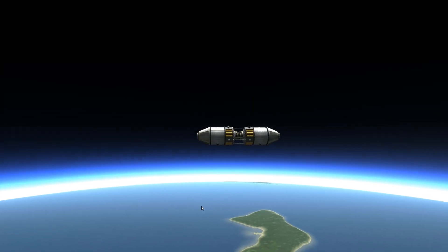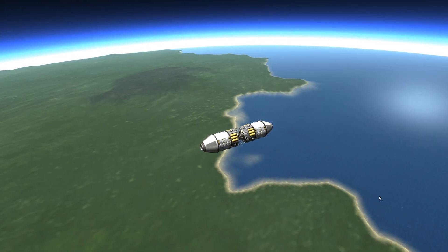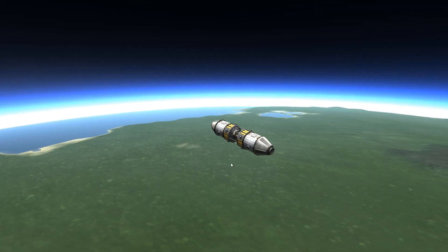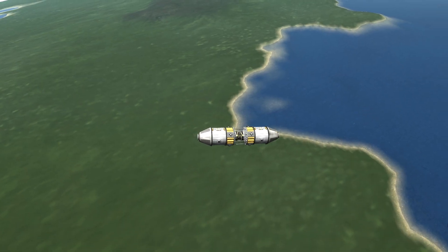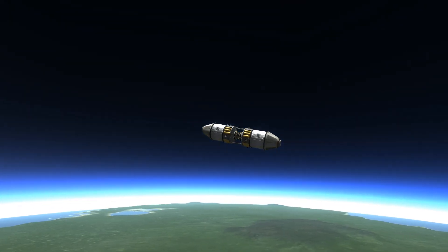We also have Mach effects — hitting the sound barrier going really fast. It's just a white shroud which is really nice. I tried to create a supersonic jet that would actually do that for you, but I couldn't do it.